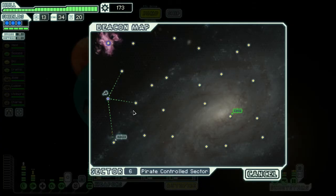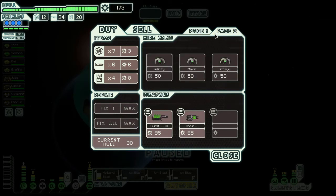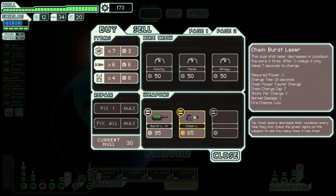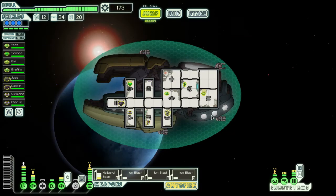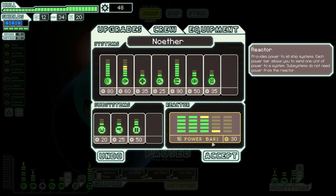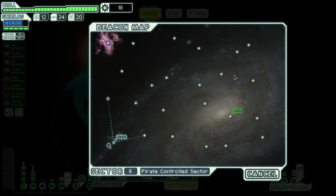We got a store right here — let's hit it and see what we can find. Burst laser mark 3 requires four power, five shots. Tempting — burst laser mark 3 — but no. I think I'm just going to... so that's two points in each plus one more point for the hacking. We'll do that.